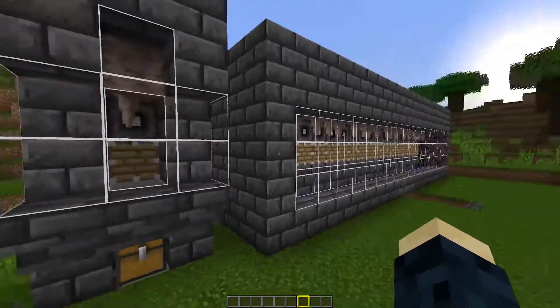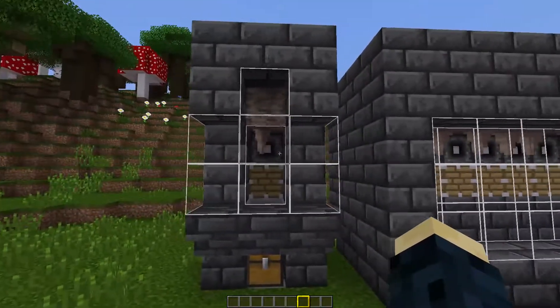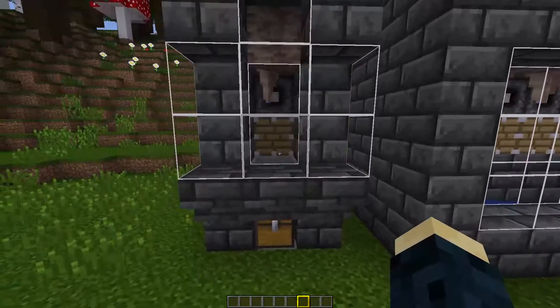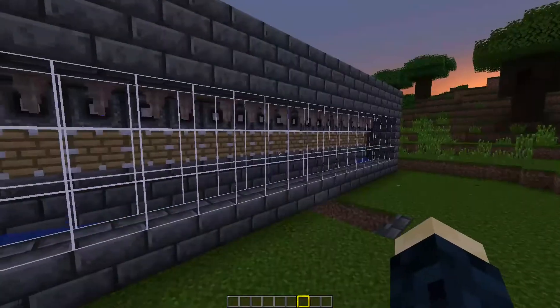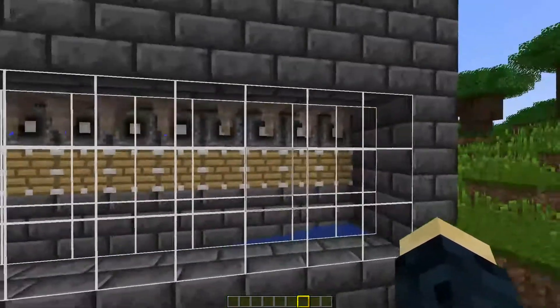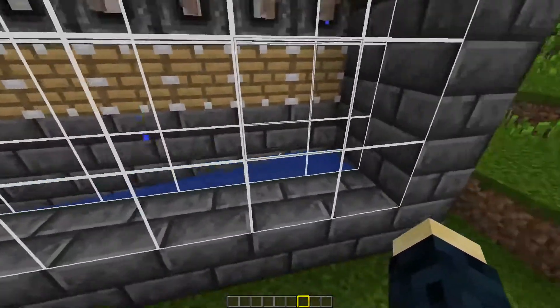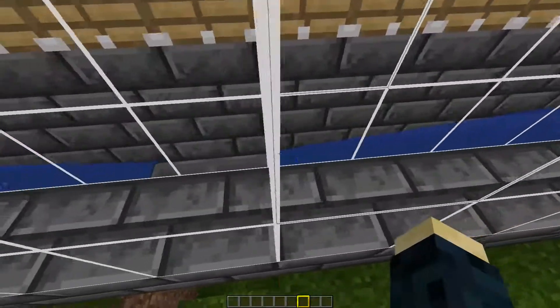You can decorate these farms however you like, and as I say you can have them as big or as small as you like. I've used deep slate bricks and glass to decorate mine just because it's a new block, but you can choose any block to make it fit in with your base or your style. Here we have a larger farm with 18 pieces of dripstone — the same setup as before, tiled side by side.